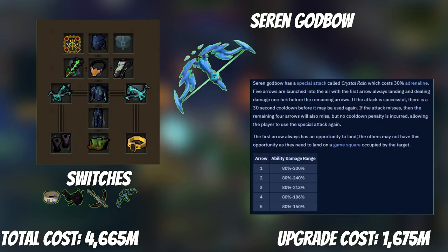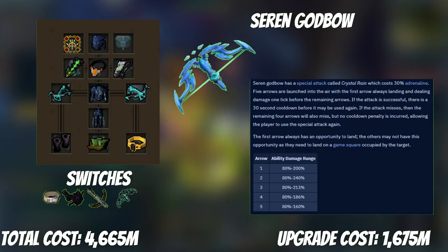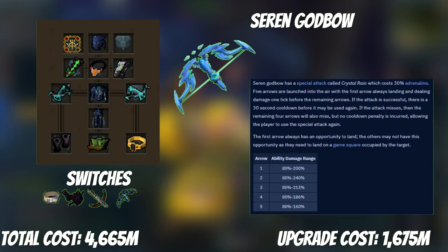With our perks sorted, it's time to save again — this time for a Seren Godbow. It won't be our main weapon but instead our bonus weapon used as a special attack. It launches 5 arrows at the enemy, with the final 4 scattered on random squares near the enemy. The larger the enemy, the more effective the SGB special attack. The general rule of thumb is that if a boss is 3x3 or bigger, it's worth using the special attack while camping range. The 1.7 billion price tag is significant, but you'll have the tools to make money quickly. If you don't do any bosses that are 3x3 or higher, you can freely skip this step.